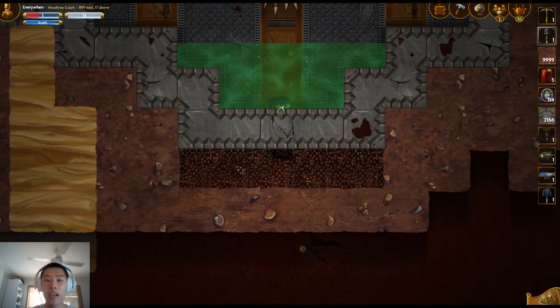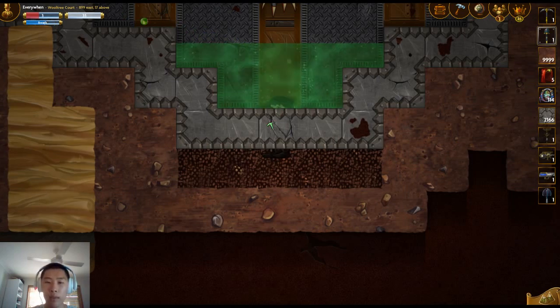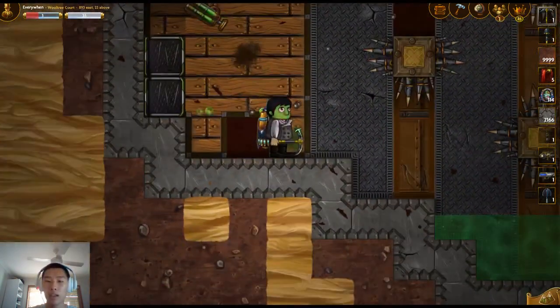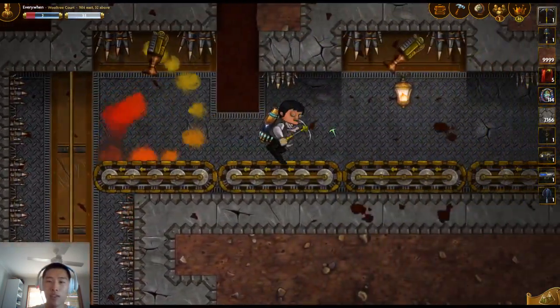Now, because my head is sticking out the top of the block, if you remember that glitch I showed you, when your body is caught in the block, you can actually fly straight out, get to that last protector, grab your loot, and then, ironically, leave the dungeon the way you should have entered.